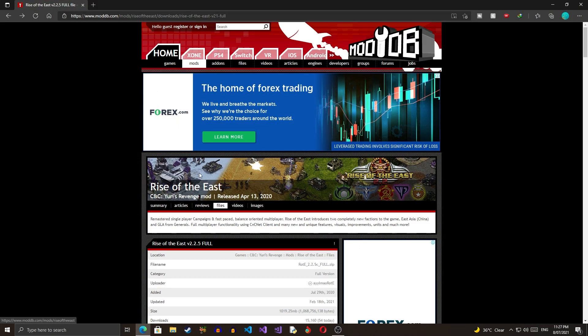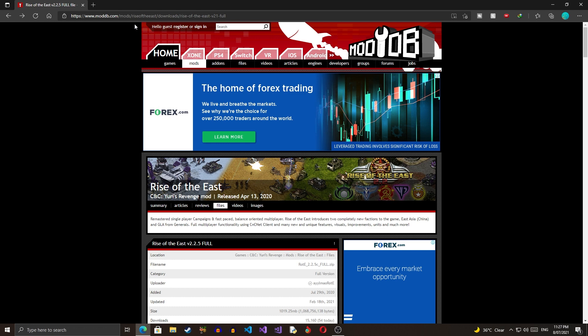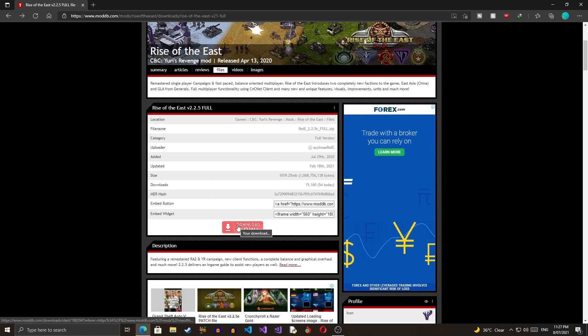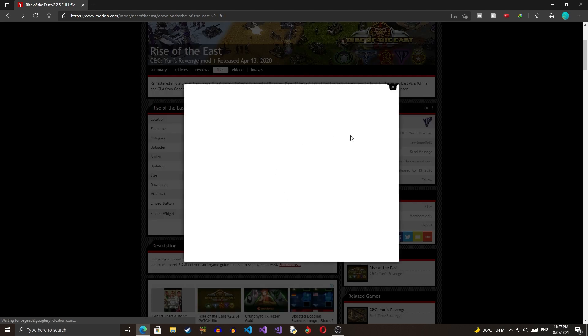In order to get this mod you have to go to the page which will be in the description, or you can head to ModDB and type 'Rise of the East' — it's going to be your first result. Once you go to the webpage, you have to press on Files and click on Download.